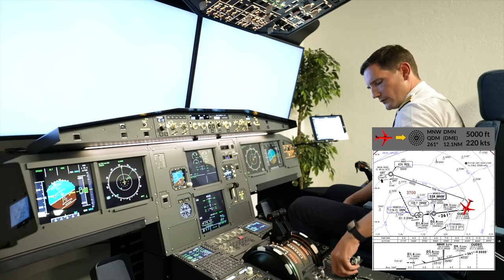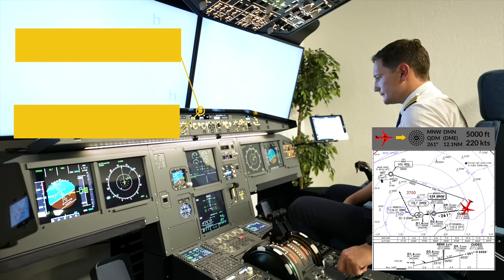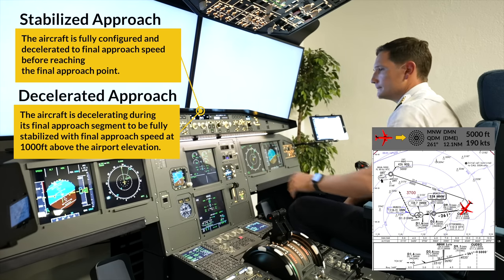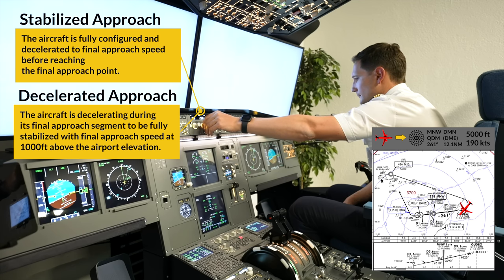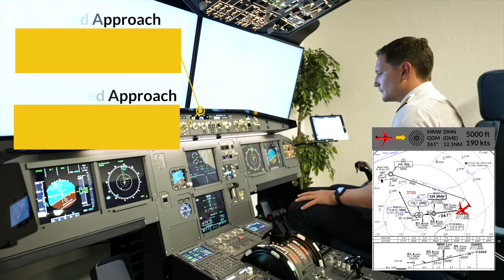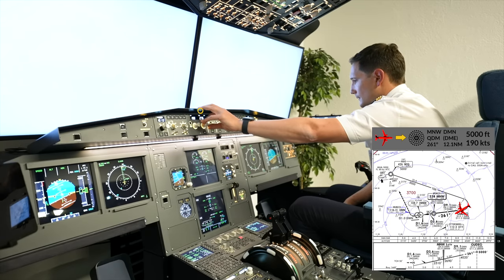We then start with the flaps schedule. Generally speaking, a non-precision approach is to be flown stabilized, meaning fully configured before reaching the final approach point. As this is a relatively long final with nearly 13 miles, I decided to fly this decelerated, meaning I reduced the speed during the final approach. But it is recommended to fly this slow and conservative.